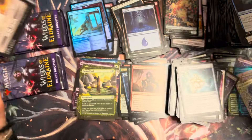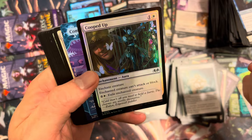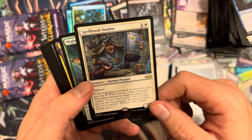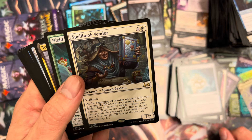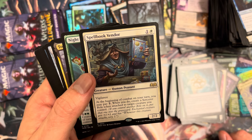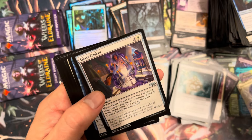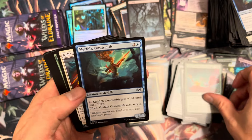Here we go, final packs — we're rounding the corner. Swamp, Cooped Up in foil, cute card, love the art. Compulsion — Compulsion's always had great art, that's a good spell. Spellbook Vendor — I think this sees some corner play, I've seen it on some commander lists. White and one, a 2/2 vigilance, it's Human so it's tribal. Beginning of combat you may pay one to put a Sorcerer Roll, and whenever this creature attacks, scry one. Not bad.